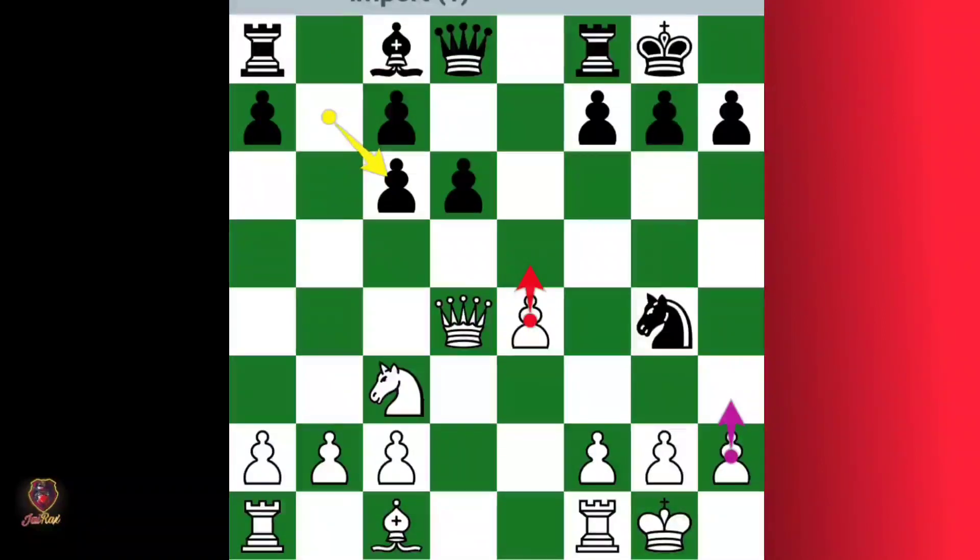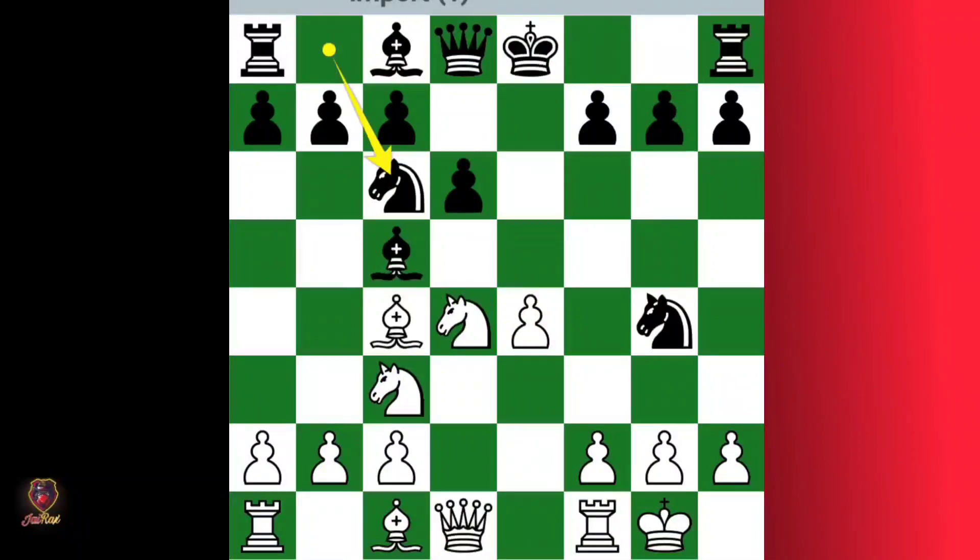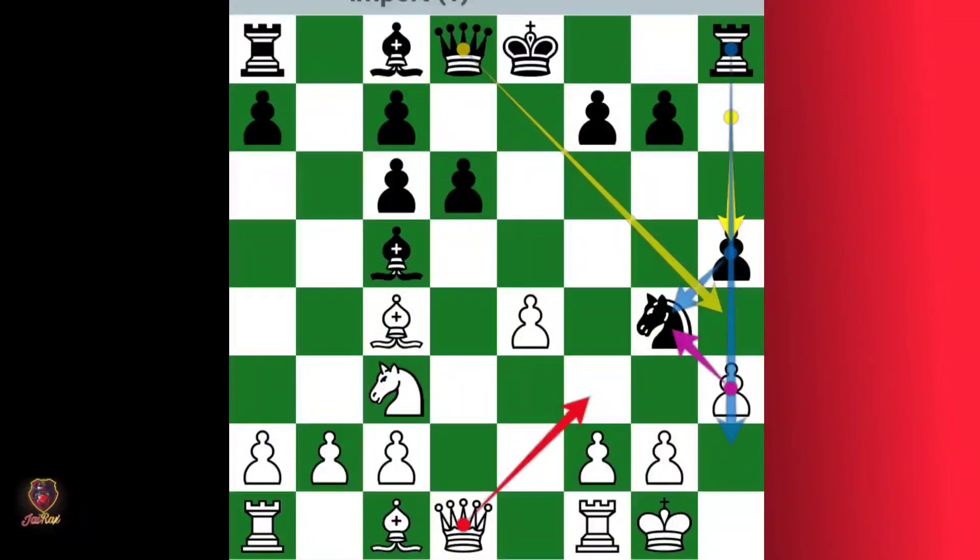Back to the actual game — he played knight c6, so knight captures, knight recaptures. At this point white plays h3. When you push this pawn, the knight retreats or he can push this pawn.